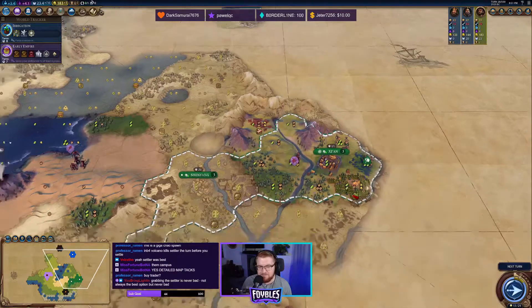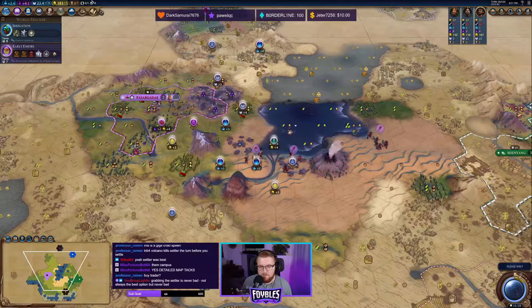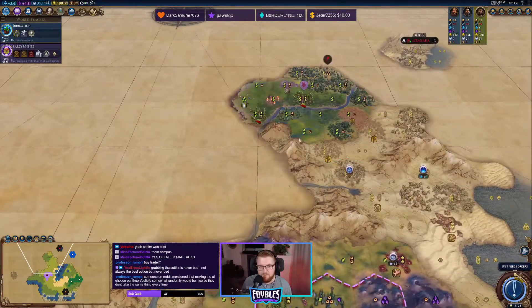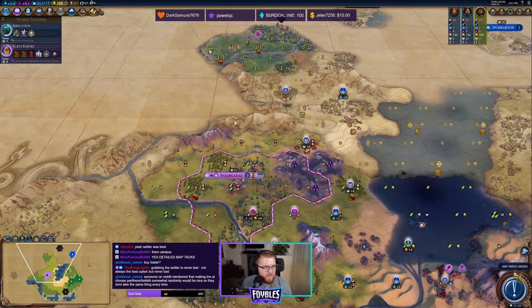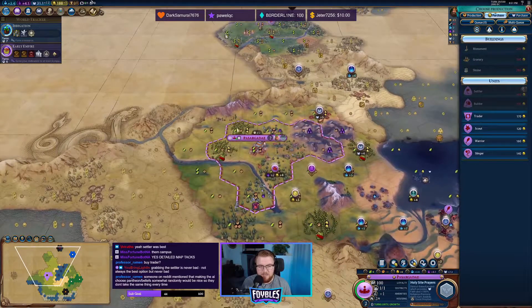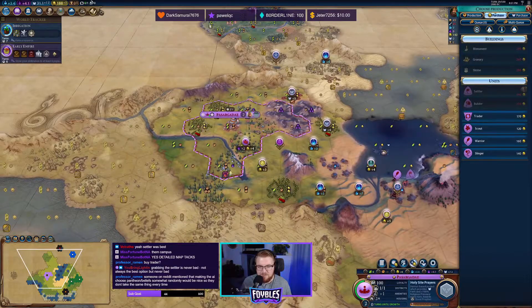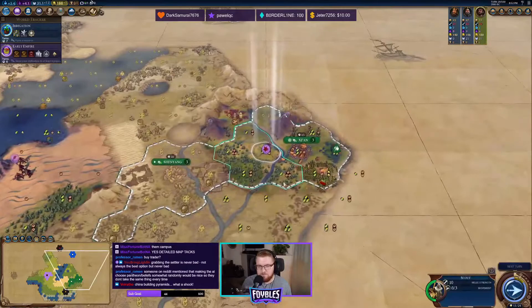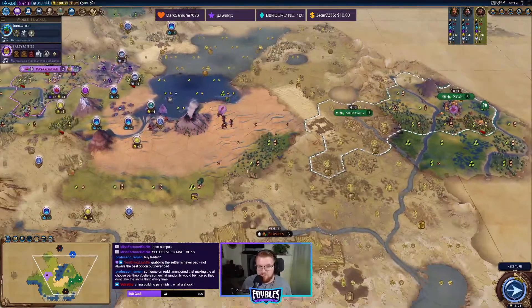We need to settle fast — the volcano is active. Please don't erupt. I think I'm going to buy a builder to get the maize improved so we can boost Irrigation and get the silk improved. Maybe we can start to see a monopoly here, or get extra tourism from that. I need to get the city settled first because I want to do internals. I think I'm going to go with the builder before the trader. China is building Pyramids — what a shock.